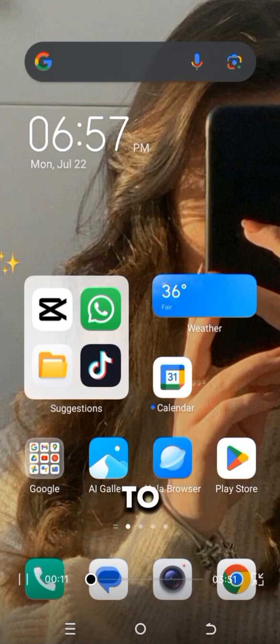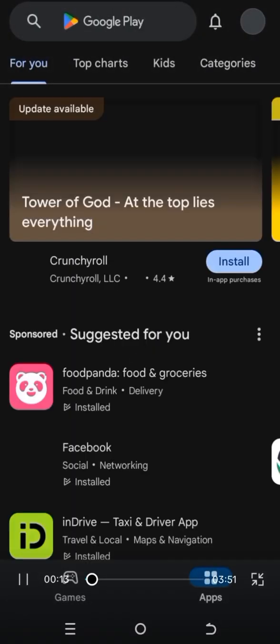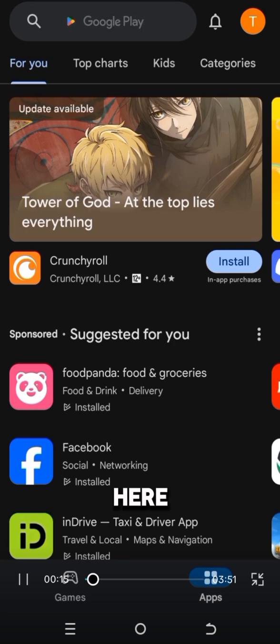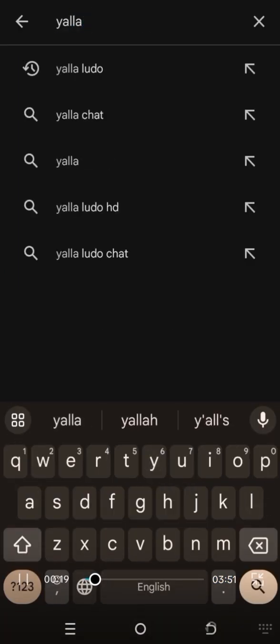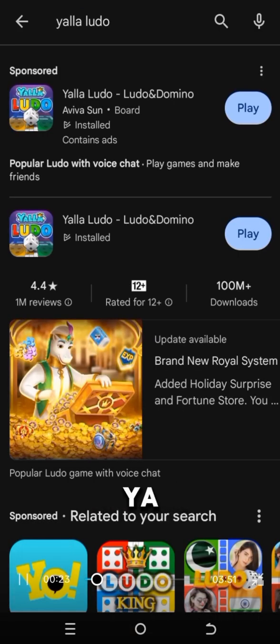First of all you have to go to the Play Store. Here you have to write 'Yellow LUTO' and click to search. Here you can see Yellow LUTO appear. Click on play to install it.